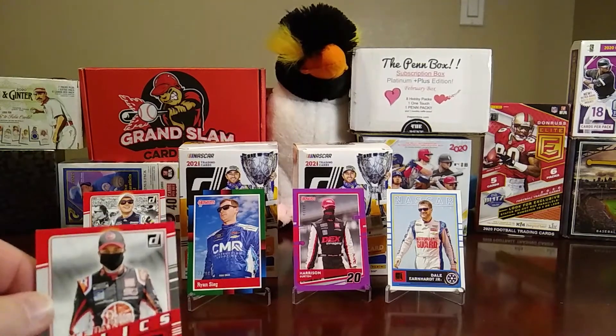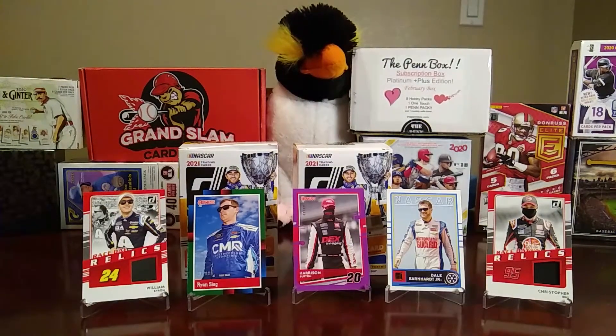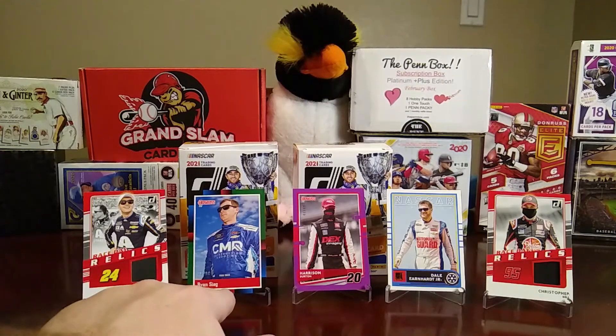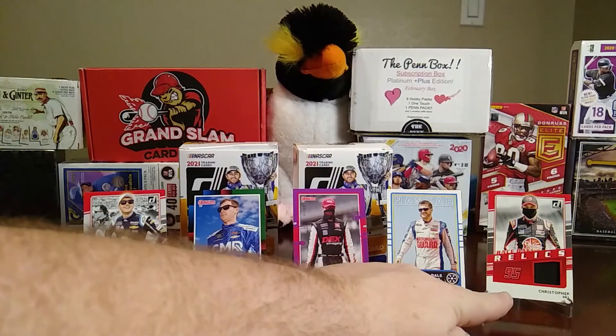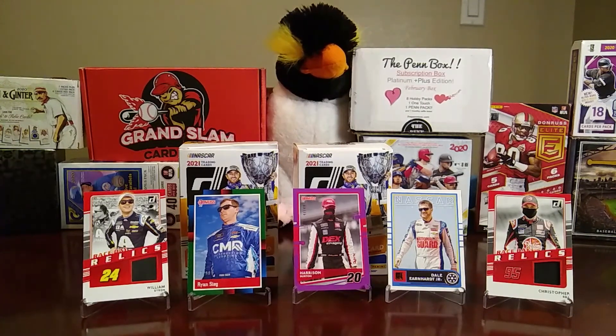The first box got us the William Byron Race Day relic, the Ryan Sieg numbered to 99. The second box got us the Harrison Burton numbered to 49, the Dale Earnhardt Jr. card, and the relic for Christopher Bell. So all together we had two blaster boxes from Walmart of 2021 Donruss Racing. I think this is pretty good — racing cards might be something I'll wind up featuring on my channel. Until next time, have a good day, say bye to the penguin, and happy breaking!